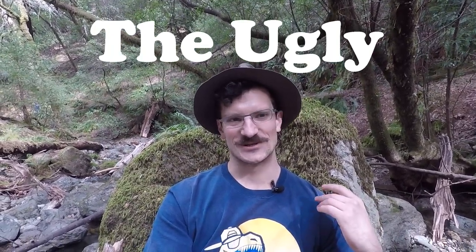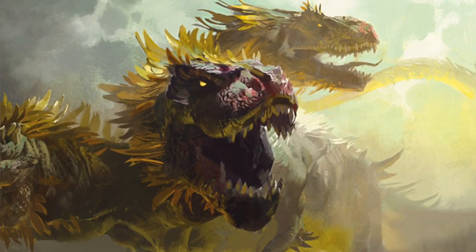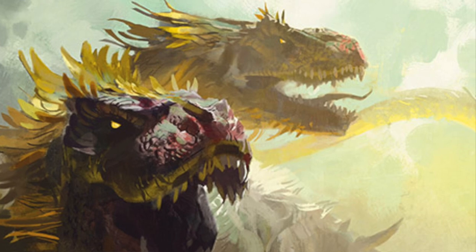Now it's time for the ugly — the absolutely ridiculously outlandish cards that can hardly even be considered dinosaurs. First and most notable is Comma, Primal Calamity. This is a three-headed Cerberus Tyrannosaurus Rex — I can't even believe those words just came out of my mouth. How does this even work? There are clearly two heads attached, but what is that third head doing? Is it floating? Is it fused to the body? It doesn't make any sense — it's just absolutely ridiculous.